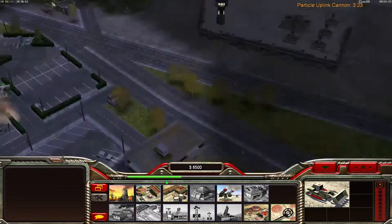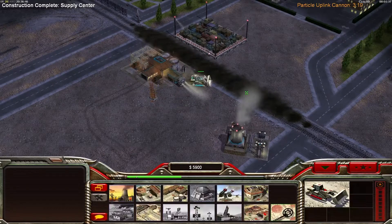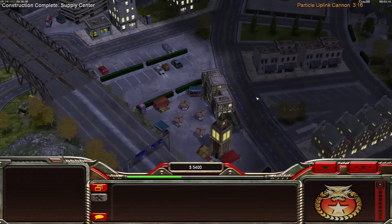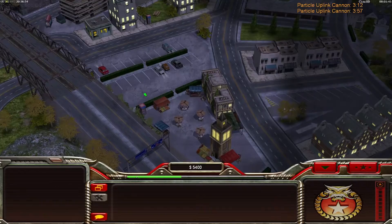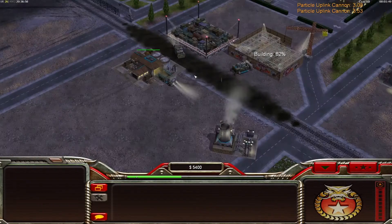1,000 extra cash is very important in the beginning. You can build extra units, extra buildings, and you don't need your command center at the beginning if you can play without a radar, of course. If you cannot play without a radar, then upgrade the radar and don't sell your command center.